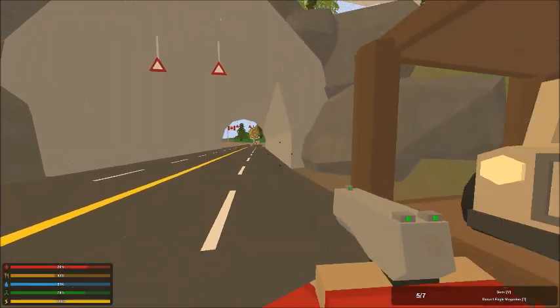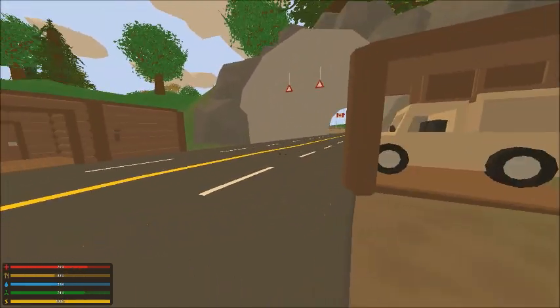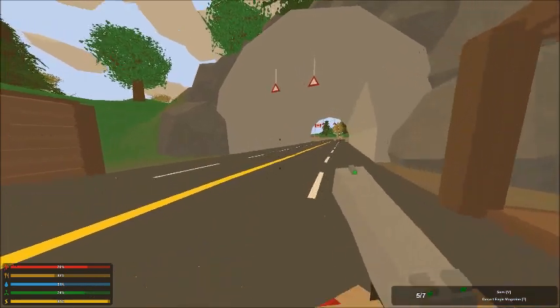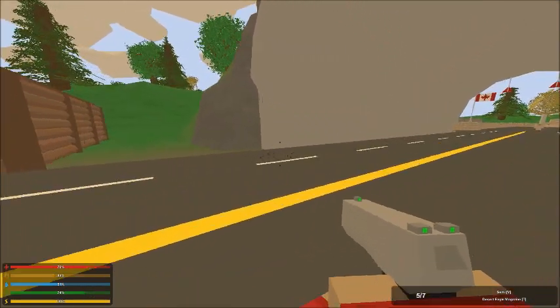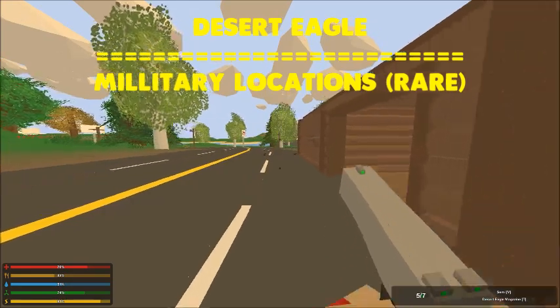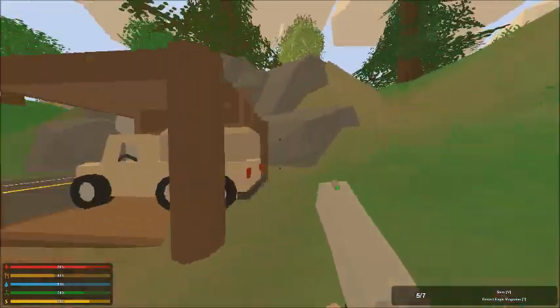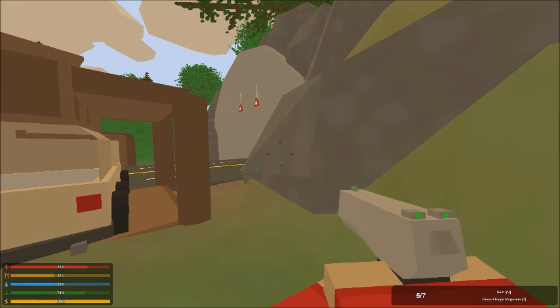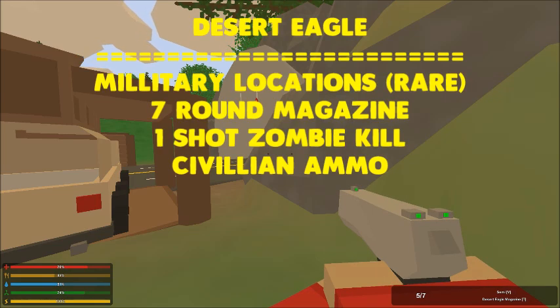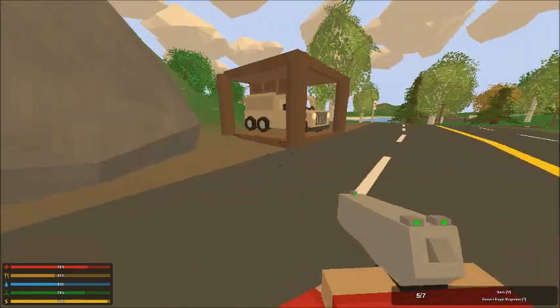Next up is the Desert Eagle, which is actually the gun I'm holding right here. It has a really cool animation — whenever you pull it out it flips around, it's pretty awesome. The Desert Eagle is found in military locations and I'm not going to lie, I've played Unturned for quite a while since this gun came out and I've only found it one time, so it seems to be a pretty rare spawning gun. It has a seven round magazine, does high damage, and currently uses civilian ammunition, though that will probably change to military in the future.